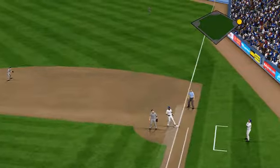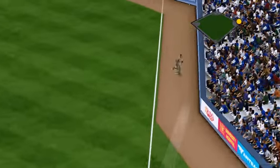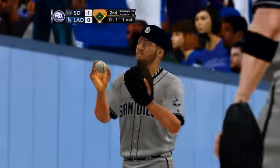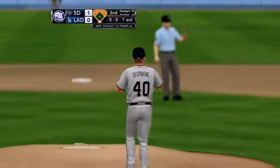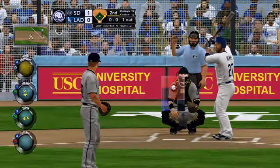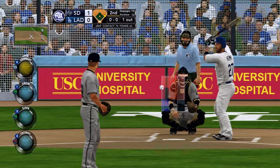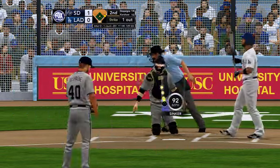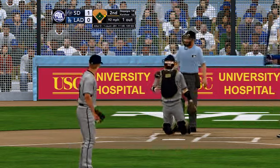Hit in the air in right, foul territory — one away. And Matt Kemp digs in with one out. Well, Matt Kemp just missed on becoming the fifth member of the 40-40 club last season — missed the mark by one home run, ending up with 39 homers and 40 stolen bases. First pitch — a sinker in there, oh-and-one.